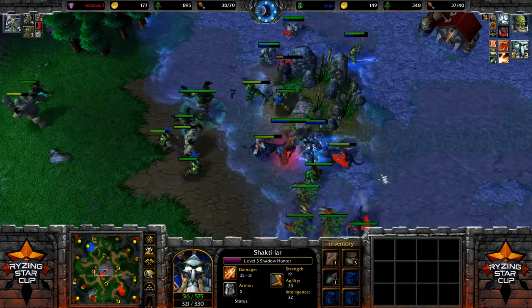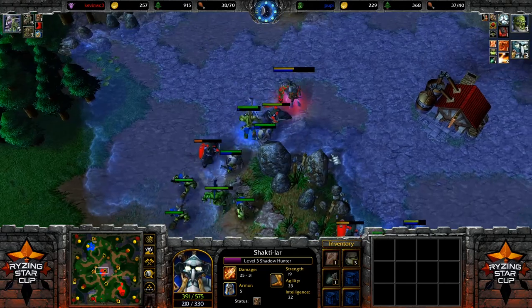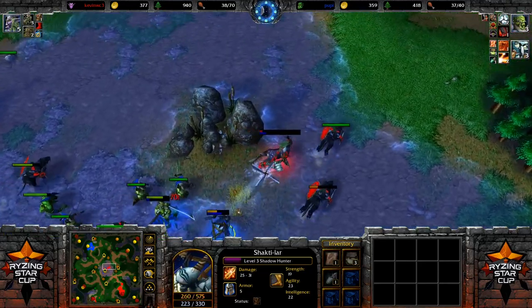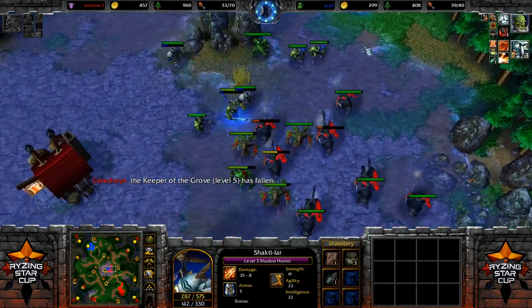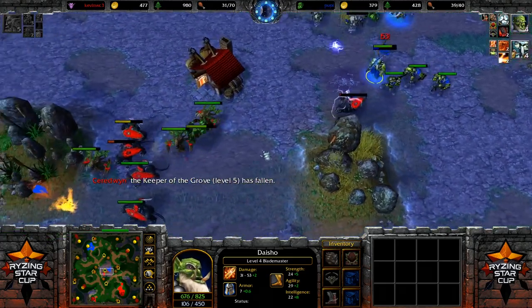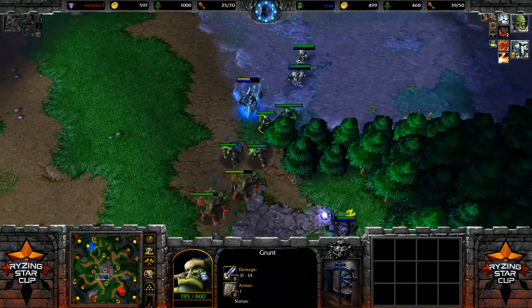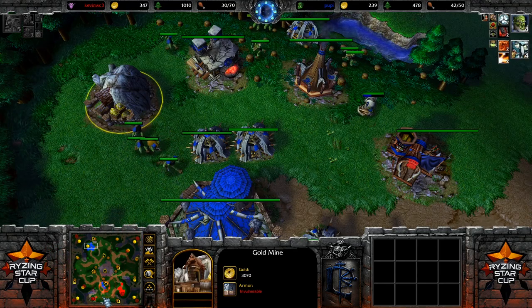The Entangle is now on level 3 and hurting a lot more. There's a kill setup against the Shadow Hunter with the Hunts trying to surround him. A couple of Shamans are now in play and can go for Purge, which locks the Keeper down. He has no Town Portal in inventory — that's a huge problem. The Keeper lets the Shadow Hunter get another hit through and that level 5 hero has fallen. That's a huge chunk of experience now in the hands of the Orc player, who's at 39 supply against 28 for Kevin.